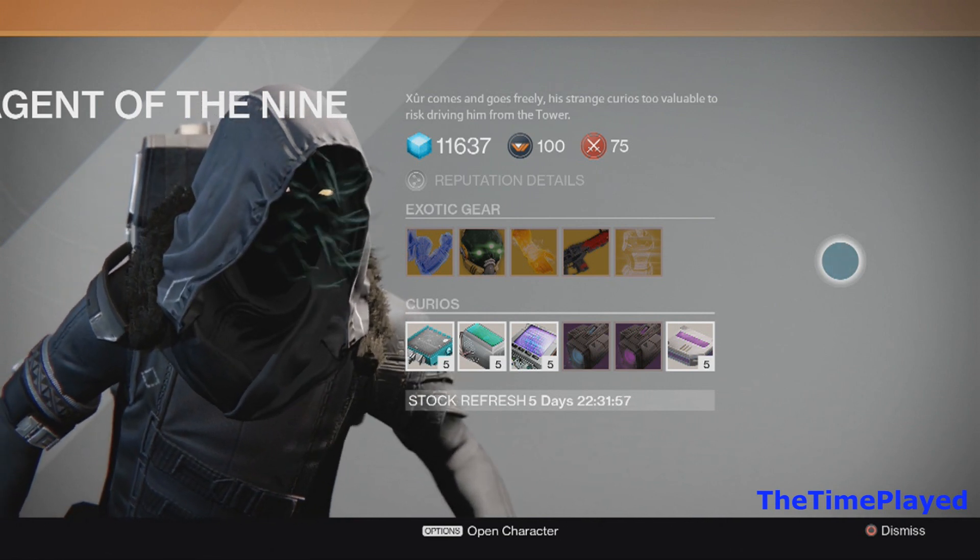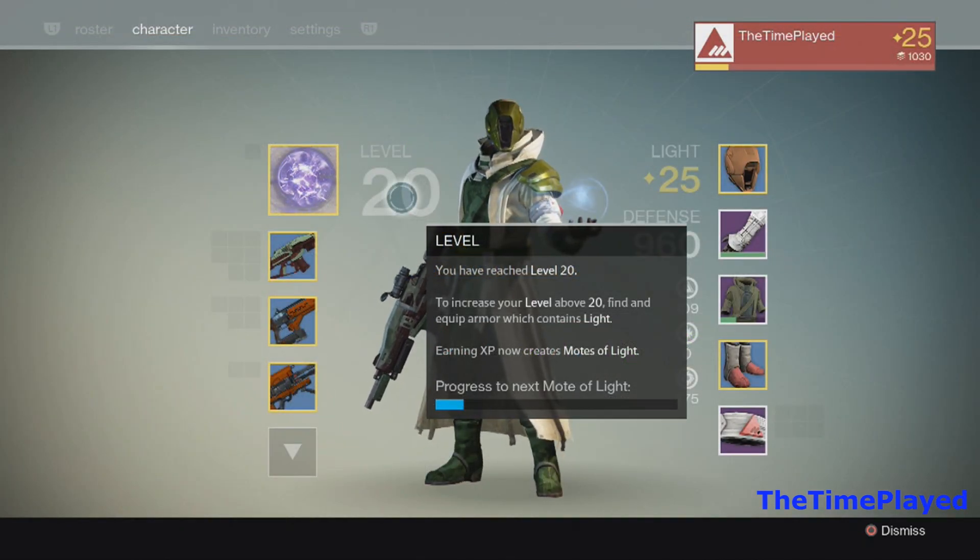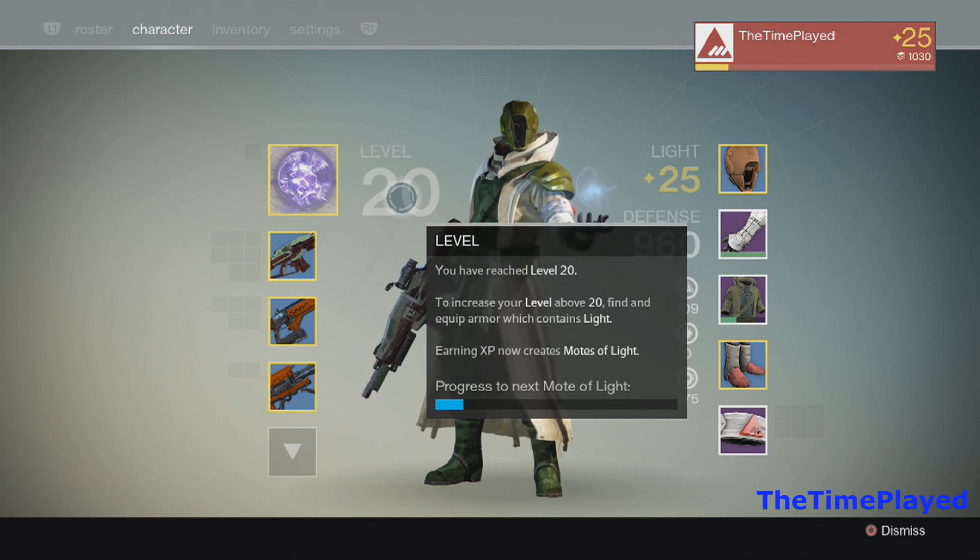I don't know a way to farm strange coins, but I do know how to get motes of light. If you're level 20 and already capped off, every time you gain experience and level up again you'll gain a mote of light. If you hover over your level it will tell you how far away you are from leveling up again.